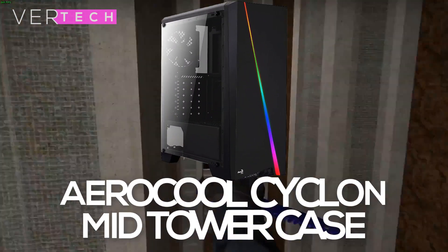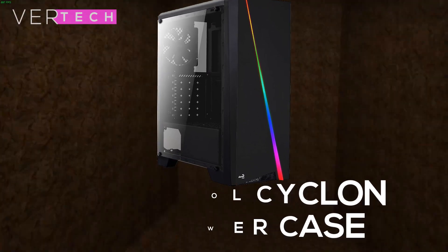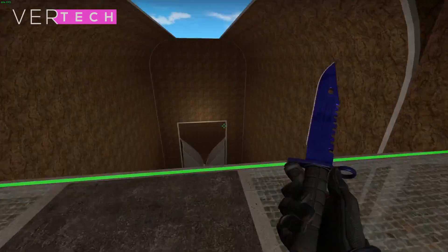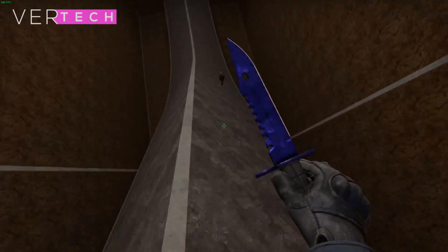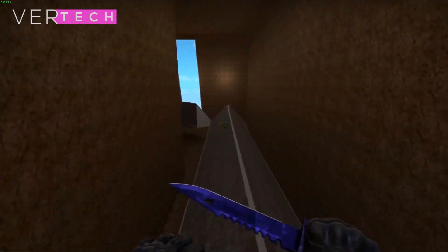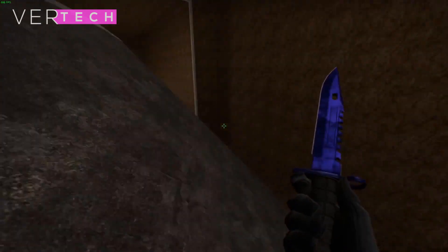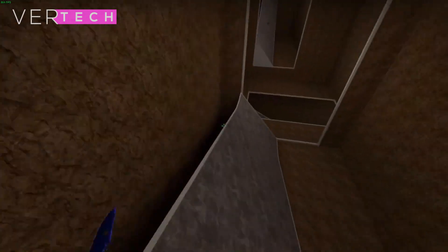For the case, we'll be using a mid-tower Aerocool Cyclone. This is a very good budget case that is good looking, has good airflow, and features RGB and a removable dust filter. It is quite easy to work in and has good cable management options. Overall, I think this is a very good PC case on a budget that I'd recommend for a build like this.